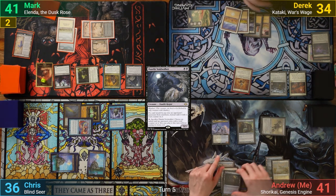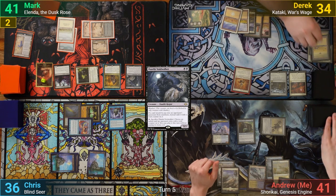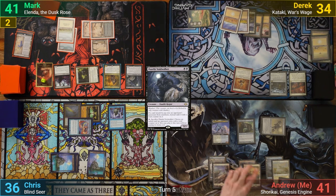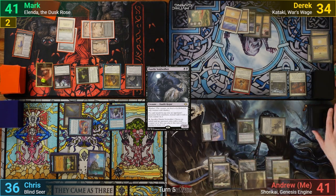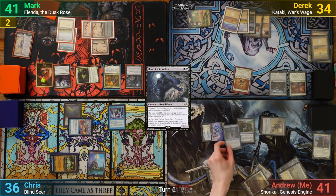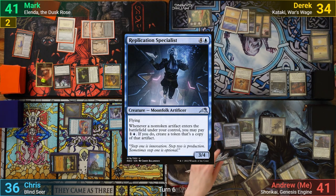I have to pay 3 mana from Kataki for my artifacts, and draw for turn. I play a Plains, and activate Shorakai to draw 2 and discard 1, and make a Pilot token. I then cast a Replication Specialist, and pass to Chris.